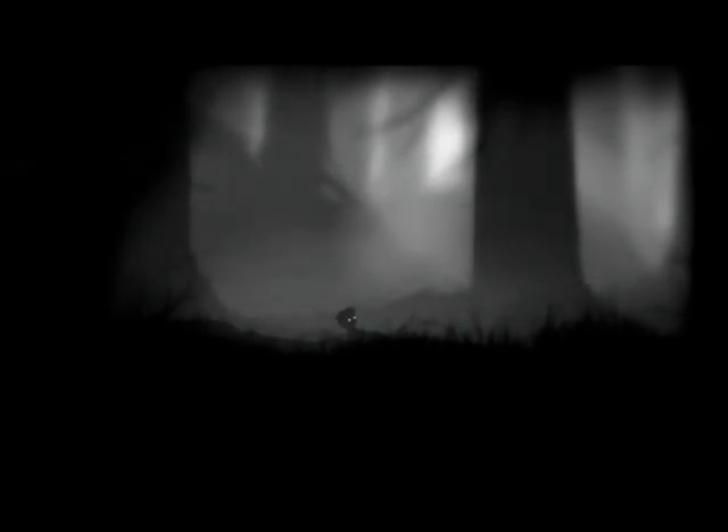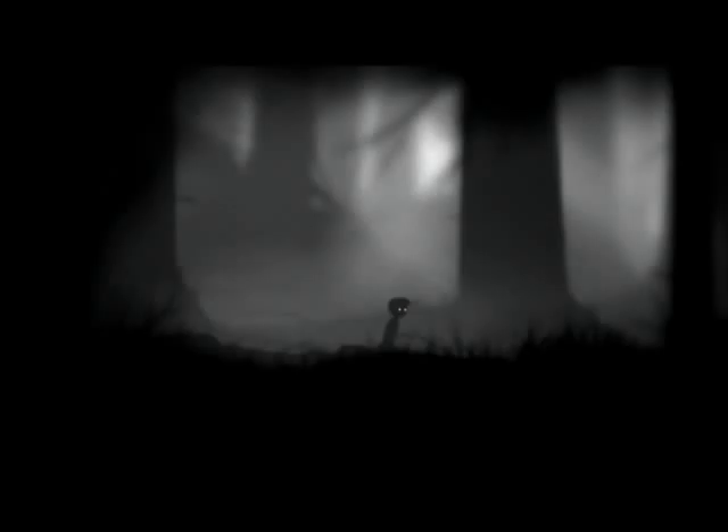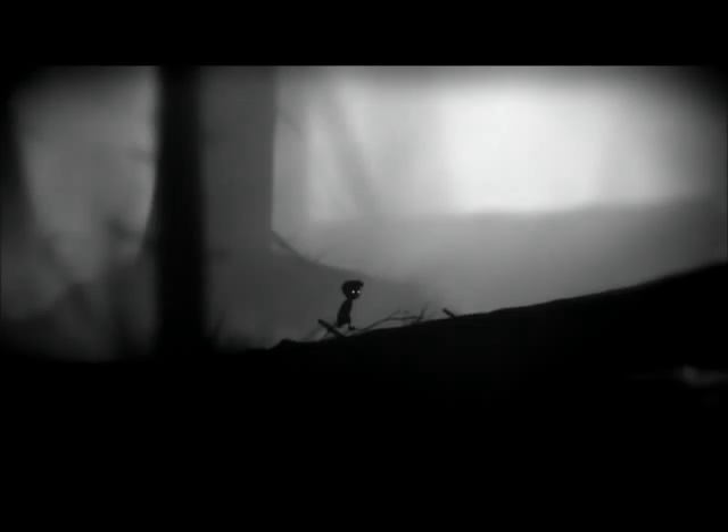It's a very monochromatic game — as you can tell, everything's very one-colored, very dark, and the background is just like a huge shadow. The controls are pretty simple: you just use the arrow keys to walk, and then up to jump, and that's pretty much it.